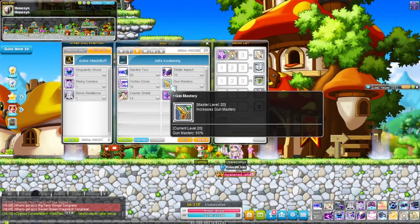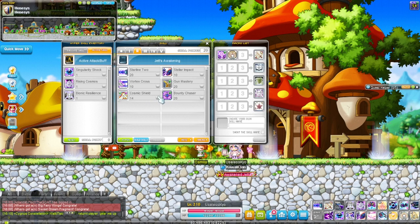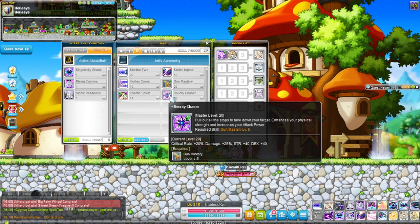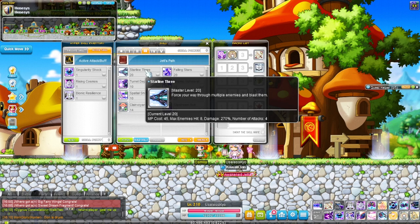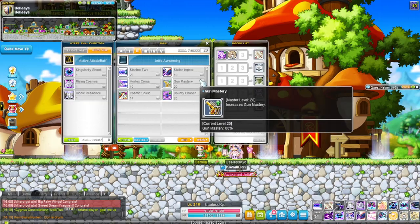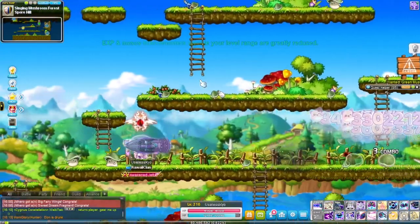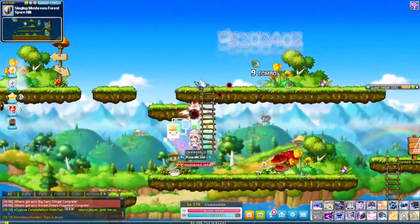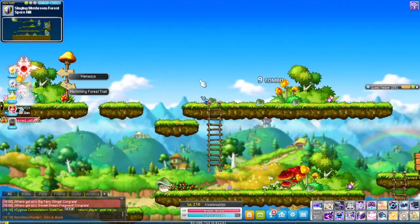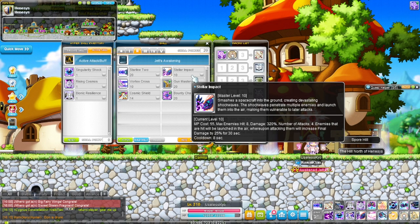The rest of second job are passives — mastery, knockback resist, HP. This class got severely buffed over the years. It used to be a meme class and now it's actually really good. In second job training, the main change is you get Starline 2 which has longer range but pretty much the same attack speed as Starline 1 — very fast, very good.